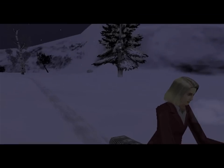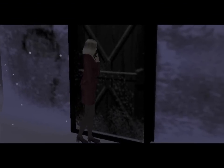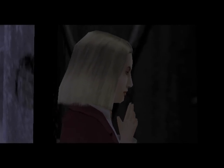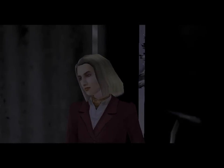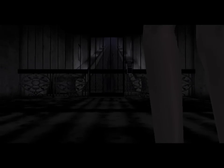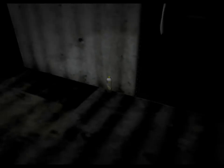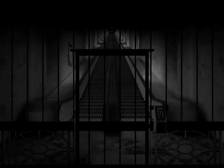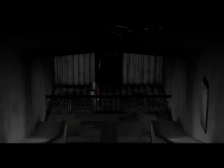But here we are at Ken's Observatory, so let's have a look. And yes, that is a keypad that we can see right there. First we'll pick up the first aid spray. And this is where we need our six digit passcode before we can ride the longest escalator in the world.